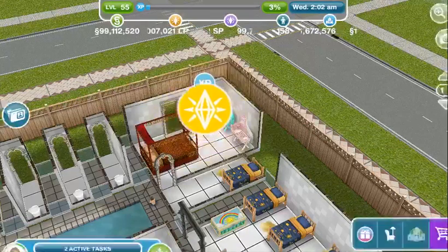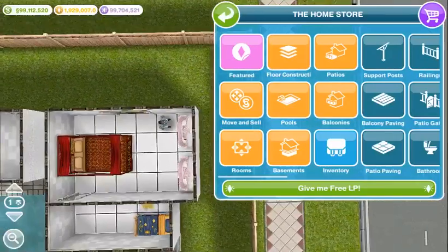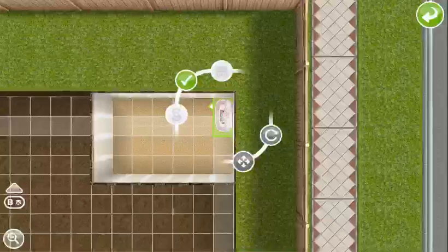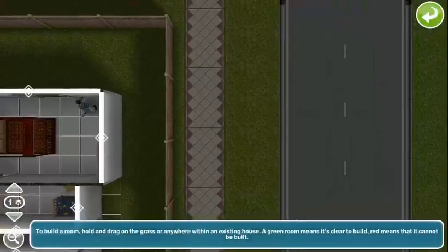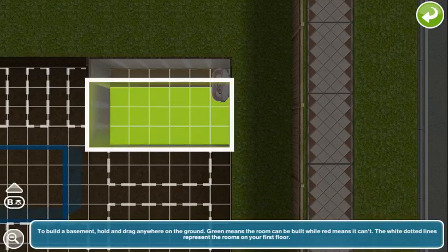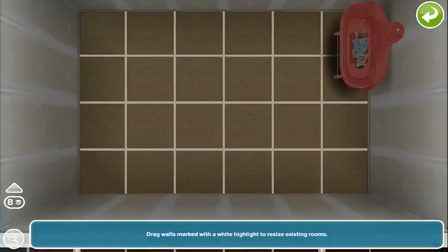I'm just going to skip back. Take this car out of here. Look at that downstairs — it's glitched with the baby in it.